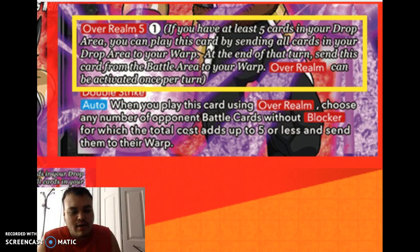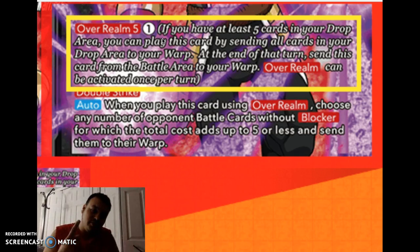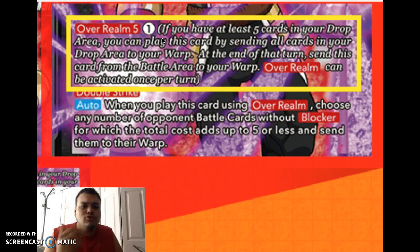That's pretty good because if you only have 1 energy and somehow have 5 cards in your drop area — like in a Vegito deck that doesn't rely on the drop area — you're playing this for just 1 energy. You can't use Over Realm again since it's once per turn. But say your opponent is at 1 or 2 life left and they keep comboing off. You loaded up your drop area with combo cards, so you send 5 to the warp, slam Bardock down, get rid of their battle cards that are 5 or less total cost, then attack with double strike at 20K. It's a wrap.